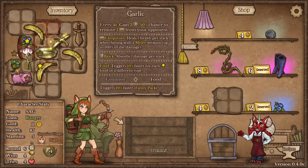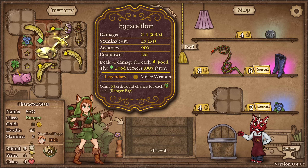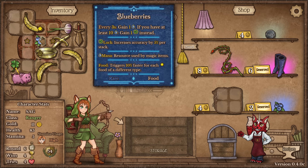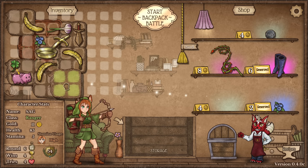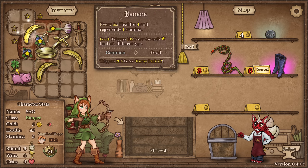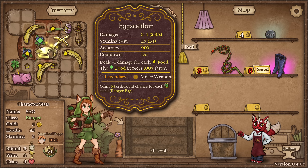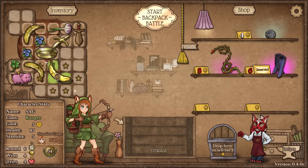It's a Golden Pan — deals plus one damage for each food. The food triggers 100% faster? That's cracked. That seems insane. So we're probably going to want Banana to be hit, or we could have the Blueberry be hit. We really need some space up here. I want this Blueberry. Wait — we can double-hit this Banana! Double Fanny Pack hit. I don't think this needs to be in a Fanny Pack, realistically.